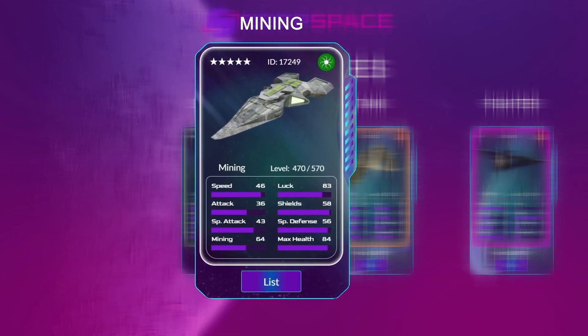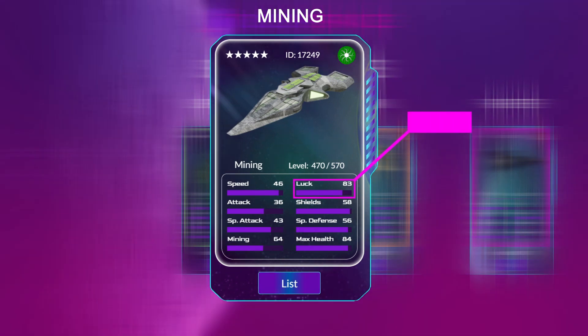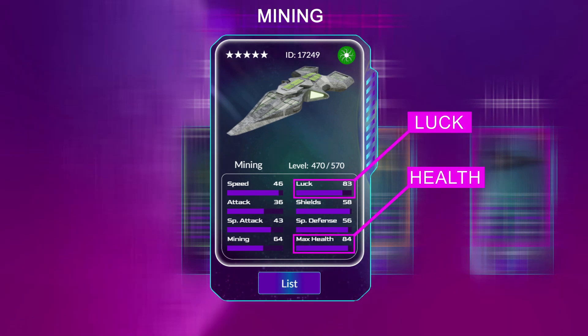Let's go back to our miner and dive deeper into stats. Luck will play a minor role in all stages of the game, including open space exploration, mining, and combat. Having high luck is useful, but it's not essential — low-luck ships will still be very playable in-game. The health stat is a modifier used to determine the amount of health a ship has; ships that reach zero health will be unusable until they are repaired.